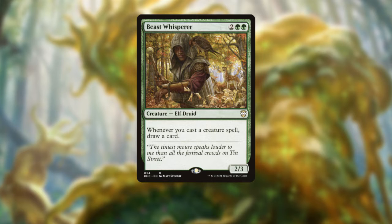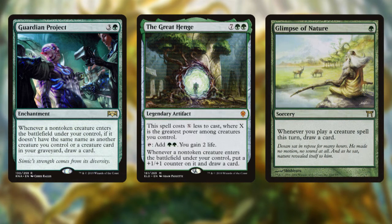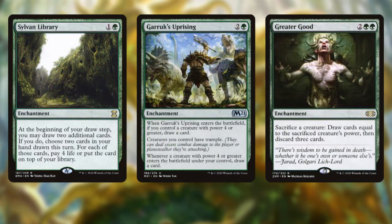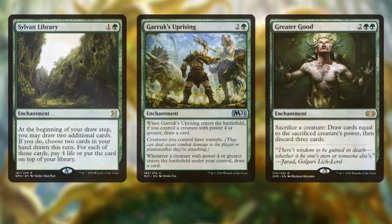The first is card draw. We're going to need to chain card draw from casting spells in order to continually refill our hands. We cannot use something like Beast Whisperer since it's not an Ooze, and Tim wants this to be tribal. We can use Guardian Project, the Great Henge, and Glimpse of Nature — cards that get us lots of card advantage on each creature spell cast, in addition to some enchantment or spell-based draw. We can supplement these with Sylvan Library, Garruk's Uprising, or Greater Good to draw more cards more reliably.